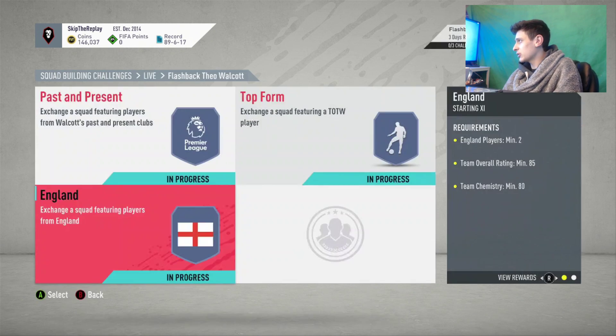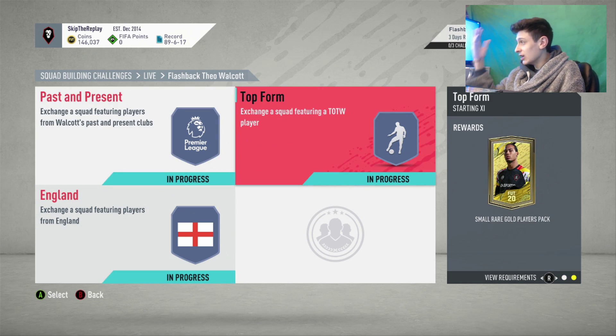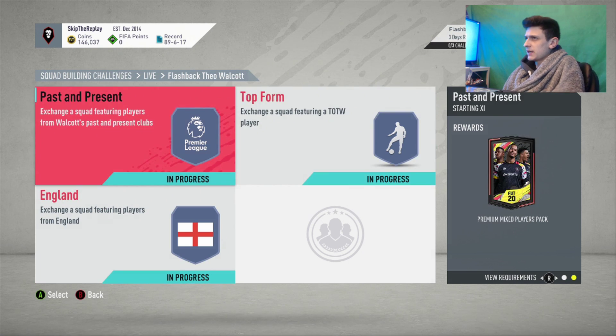Let's jump into the SBC. There are three different segments for this. We'll have a look at what packs you get back. You get a 30k pack, a small rare gold players pack, and a rare election players pack. So we're jumping into the first one.